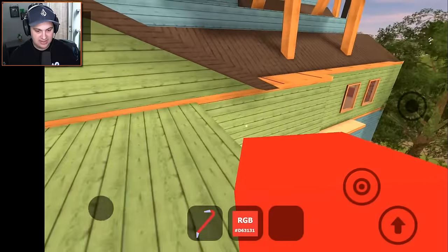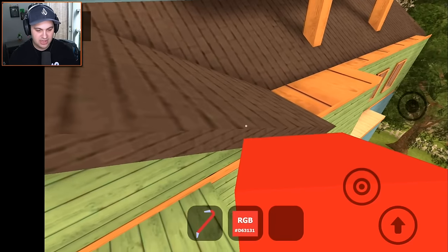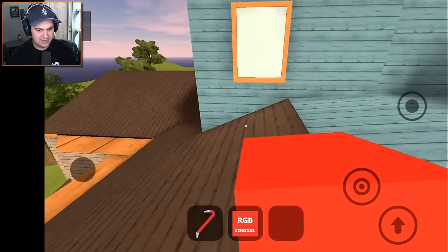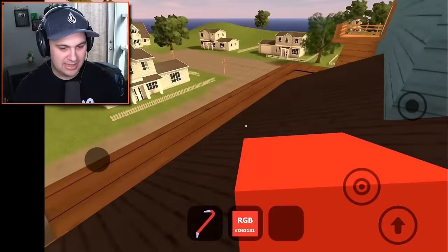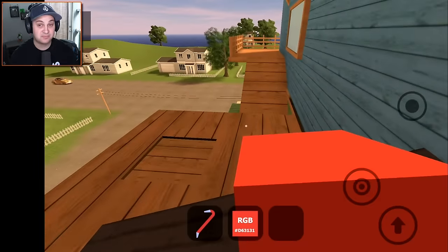I think we need to - you know what, can I just plop a red cube down right there and then just jump onto the roof? Yeah, that worked out really well! This red cube is pretty handy - I already knew that. It's literally a red cube that can self-generate itself. That's pretty amazing.